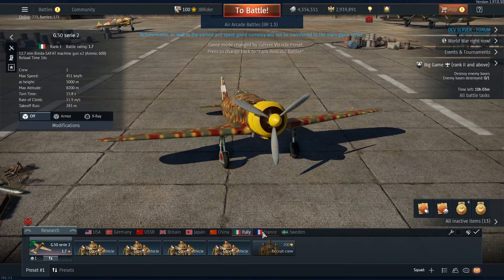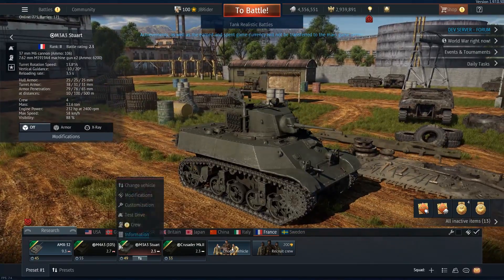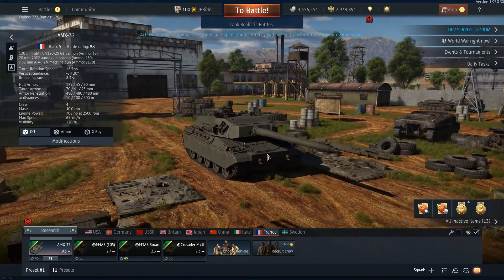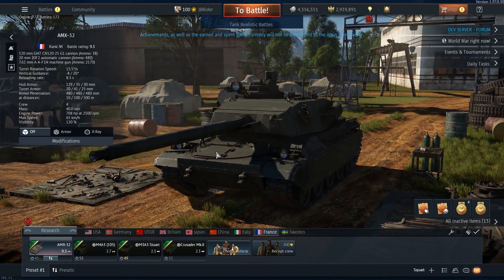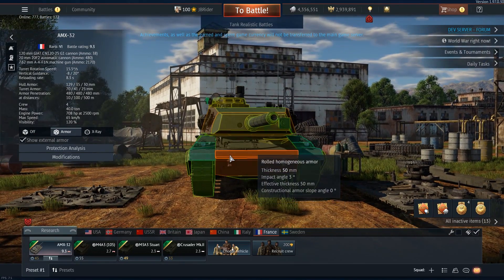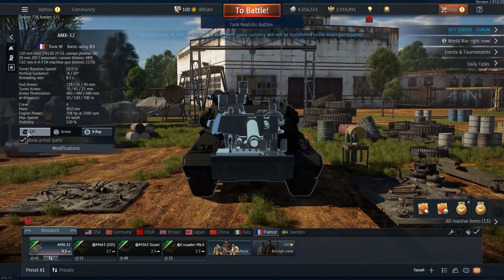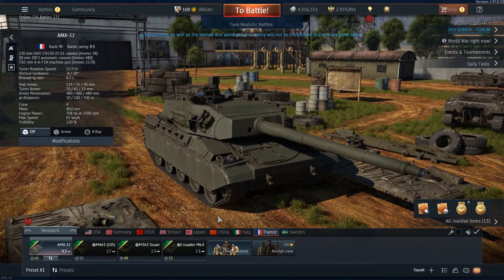Italy didn't get anything this update. France got one genuinely new vehicle — the rest is copy-paste from the British and Americans, including the M483 with the 105 millimeter howitzer cannon. The new vehicle is the AMX 32, which has a 120 millimeter cannon. It looks similar to other AMXs and a lot of people say they're not great. At battle rating 9.3 the armor isn't impressive, but it does have some spaced armor and a 20 mil cannon, so it should be a fun vehicle.